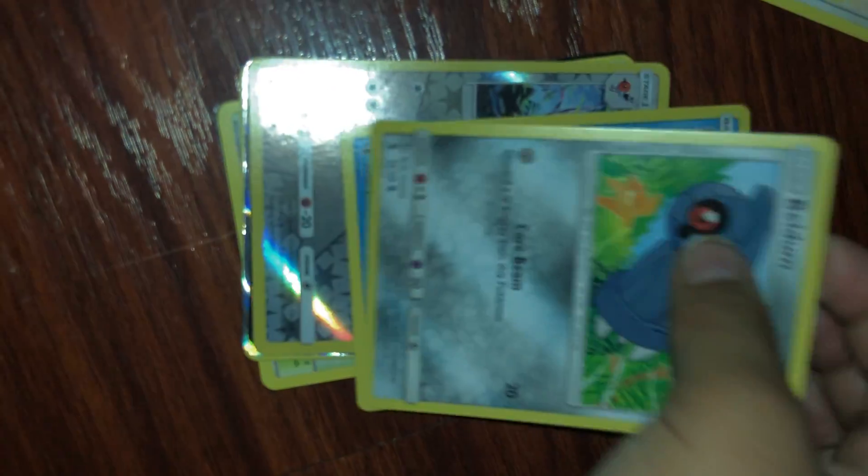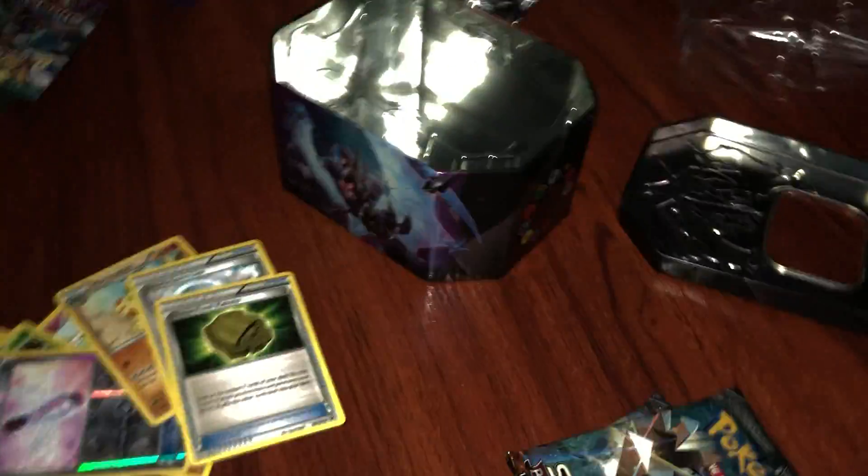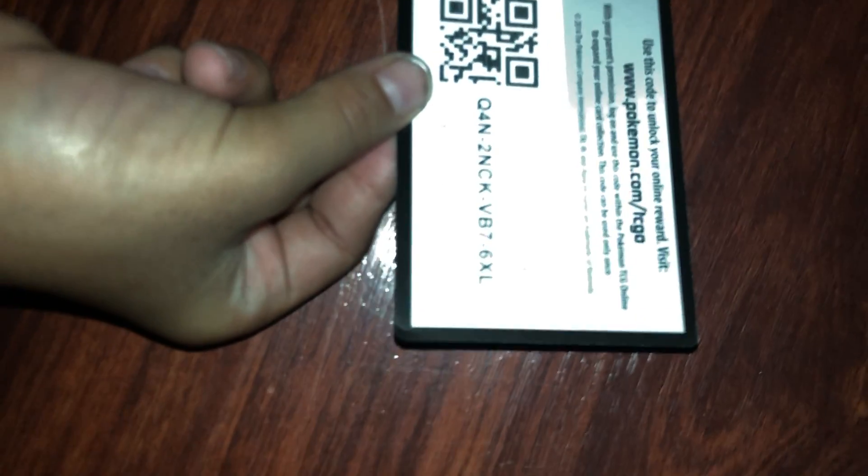Guardians Rising: Alolan Geodude, Fletchling, Patirisu, Dewpider, Alolan Vulpix, Fletchinder. Something tells me — Kommo-o GX Full Art. You're kidding! I can't believe it, getting such good pulls. Energy, Energy Lotto, Flegoo, Brooklet Hill. Take the code card — Guardians Rising, I'll probably use it.